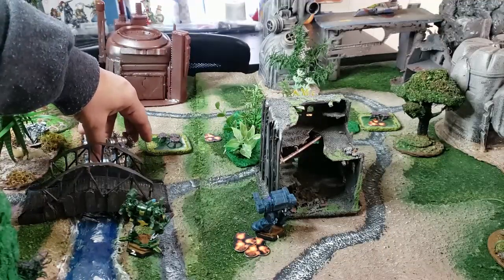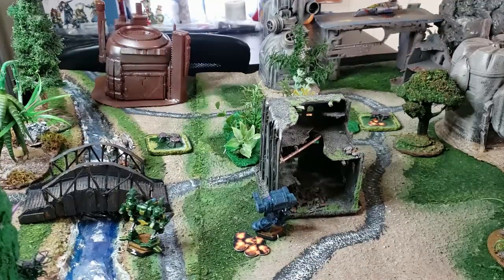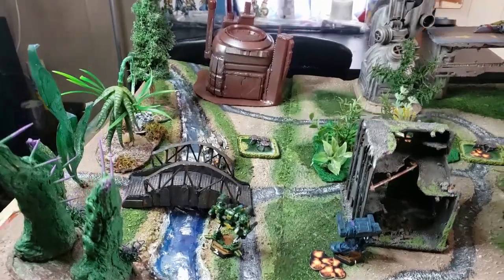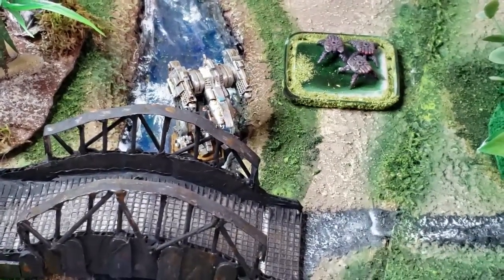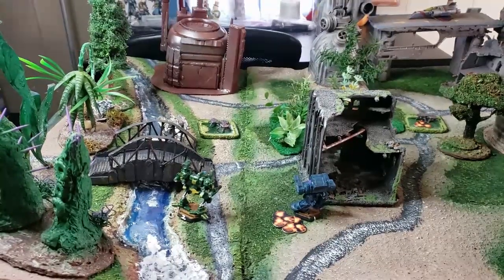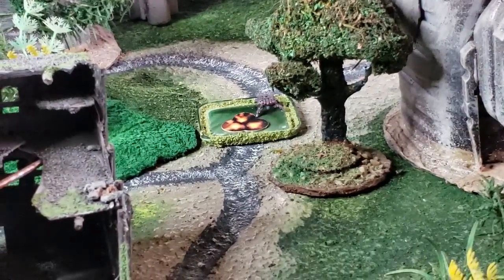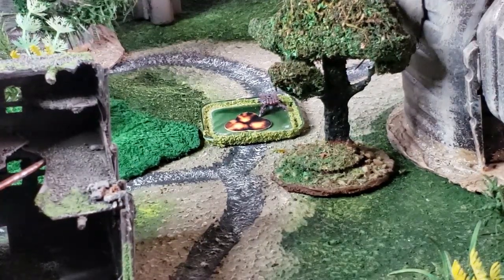After firing, Mamba takes his action and moves into the river. I'll say the river costs one inch of movement just like forest. He positions behind the bridge for cover. That was the Mamba elite activation. Now we go to the second player phase. Turn two is almost over - I only have Tempest left to move.